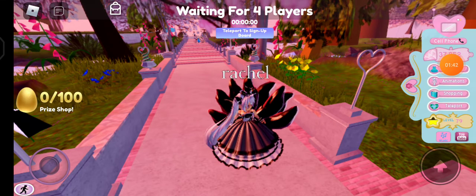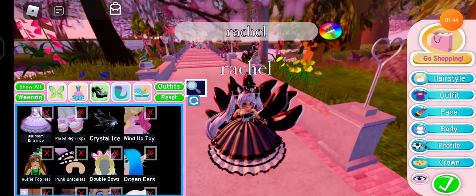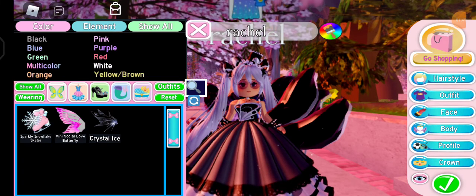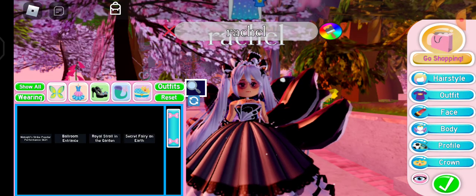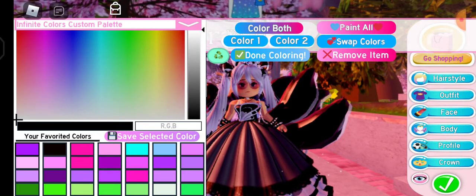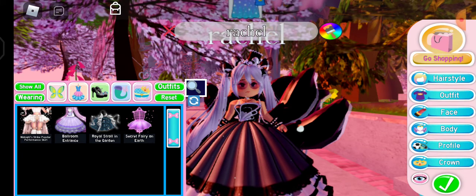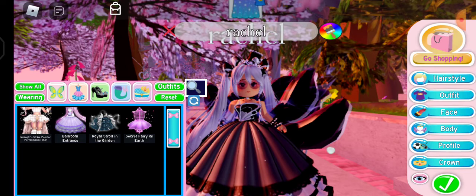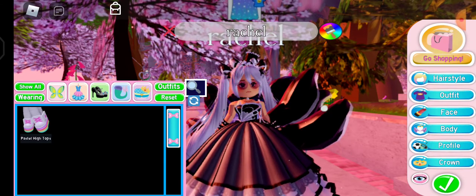I can show you guys my dresses. We're gonna go to Wings — I only have Snowflake. I didn't remember how to get that. My friend gave this to me, and I'm gonna say Dunkari. And all these are my skirts.